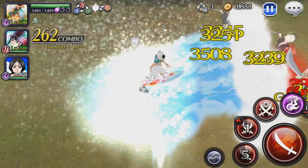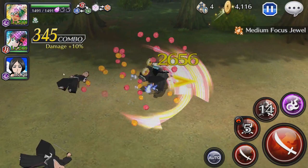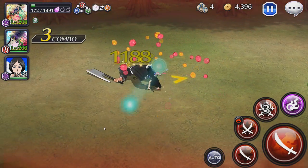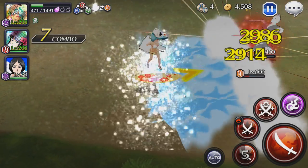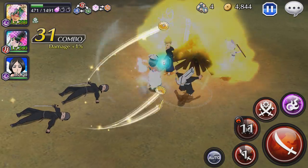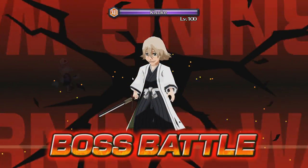The damage is slightly better with attribute advantage — about 6.6k times two, so that's like 13k damage. I was speaking so I got hit there, my fault. My normal string is better now too. My build is still pretty hybrid, and this one's in the 700 range now, so 14k on the second strong attack. Let's move on to the boss.